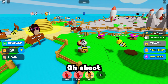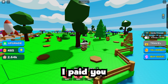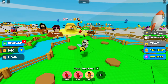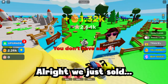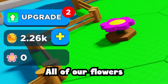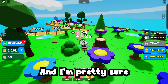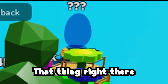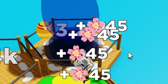Okay, we're here. Oh shoot, are you freaking kidding me right now? I paid you to do work, not to push me. That's kind of rude of you. We just sold all of our flowers. Got plenty of honey right now, and I'm pretty sure we have enough money to buy that thing right there.